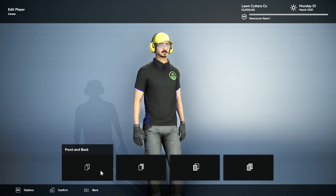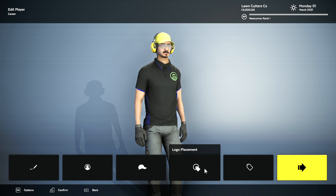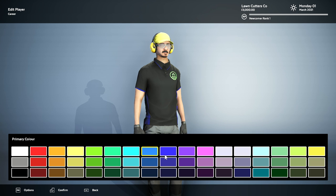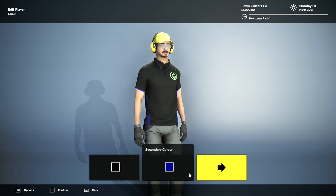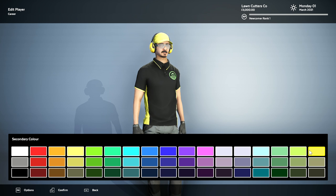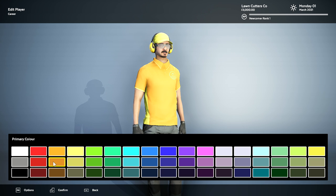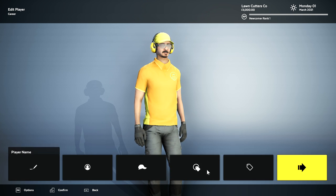And then we'll go to our company logo. We can have it front and back, back and front, or no logo. We're going to go front and back for this one. And we're going to have our uniform colors — you can change it to whatever you fancy. We're just going to go black, confirm it, and then we'll give it some yellow stripes. Actually, we'll go orange with yellow stripes — that's kind of like construction-y colors. And we're just going to confirm that.